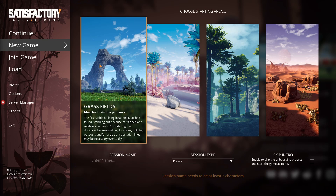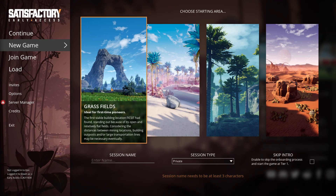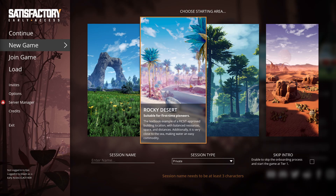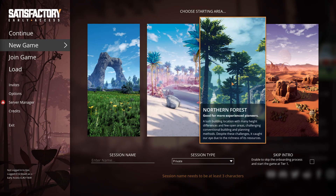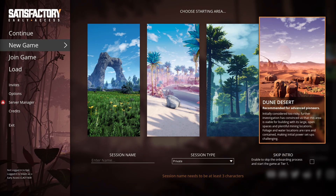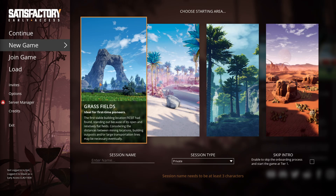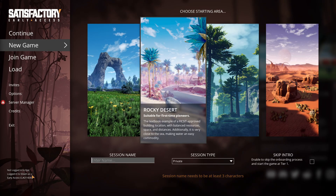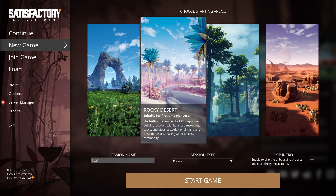I've played through the tutorial to get a good idea of what I'm doing. Started out on the grass fields, but there's also the Rocky Desert, good for first-time people. Northern Forest and Dune Desert are probably going to be a little too tricky. So, in an effort to be different — Rocky Desert, session named 123. Let's start it up.